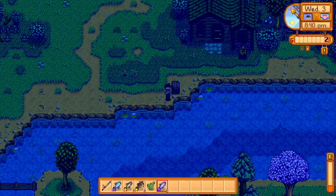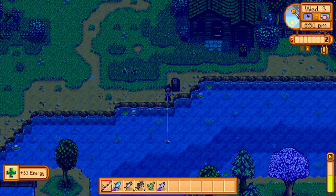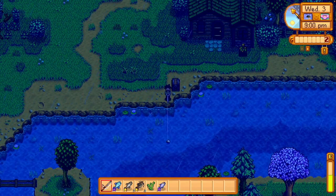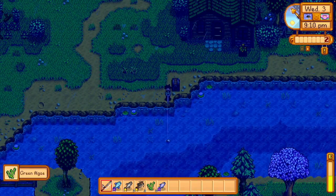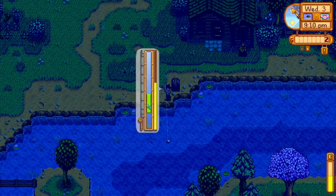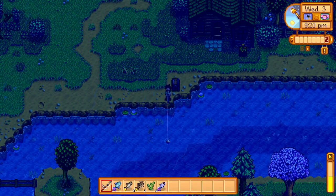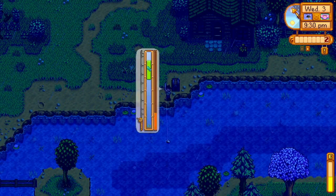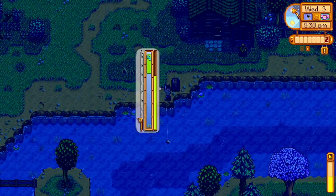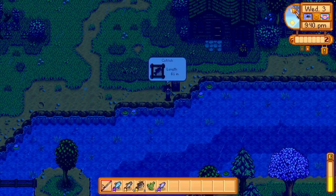In that chest I got 10 iron ore, which is crazy — that's 1,500 gold I don't have to spend. That's a big deal, especially early on when even 100 gold can be really important. And then gold ore — hopefully I can get a lot of that, because it's like 400 gold per ore, and that adds up really fast.